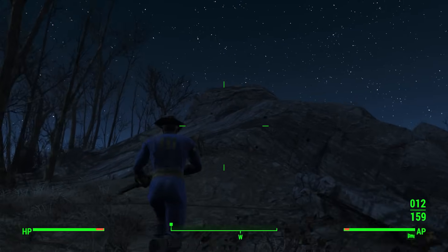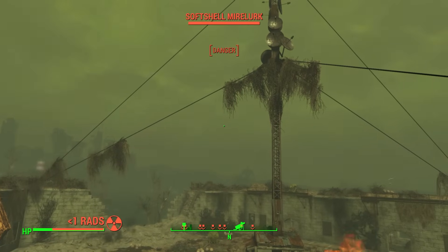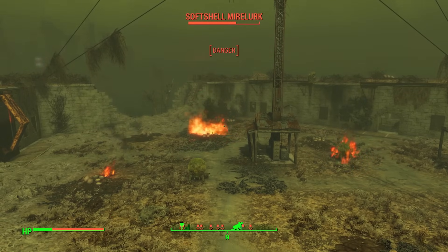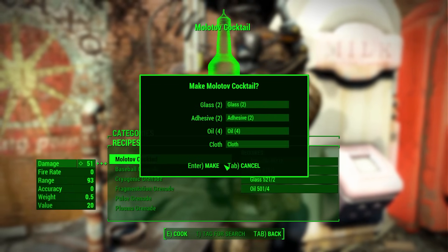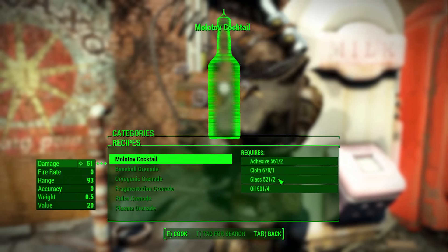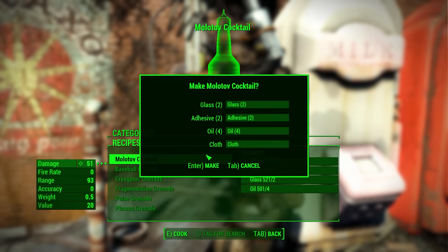I'm pretty sure I killed myself more with these than the enemy did. They are used heavily by super mutants and raiders, while higher level enemies will opt for harder-hitting explosives like grenades. We know what goes into Molotovs since they are now craftable — they take adhesive, glass, cloth, and oil. I'm not sure if the adhesive is used in the construction of the Molotov or as an ingredient for the flammable liquid inside.